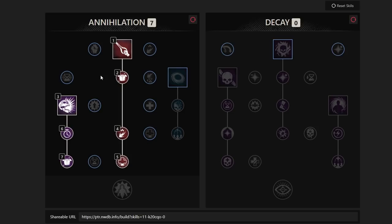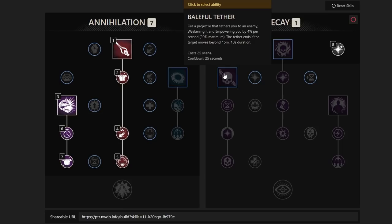Next is Baleful Tether. Before that, we take the passive that grants +5% mana per successful ranged light attack against targets afflicted by void gauntlet debuffs — helpful since mana can be a problem without mana food or pots. Baleful Tether fires a projectile that tethers you to an enemy, weakening it and empowering you by 4% per second up to 20% maximum, with a 10-second duration that ends if the target moves beyond 15 meters.